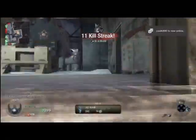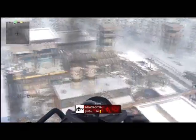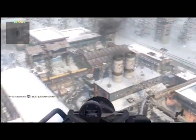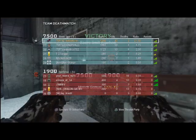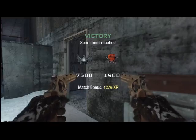As you see there, I call in my Dogs and Chopper Gunner right as the game is coming to a close, so they don't really get me a lot more kills. But it's nice to say you got two SR-71s, two Chopper Gunners, and two sets of Dogs in one game of Team Deathmatch — I mean, you don't do that every day. It was quite a successful game: 44 and 2, and we crushed the enemy team pretty badly.